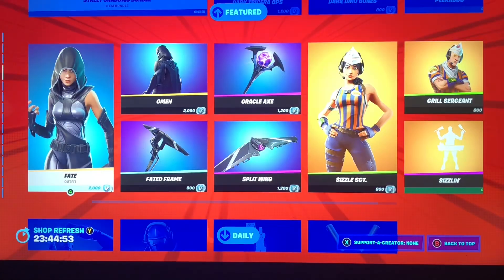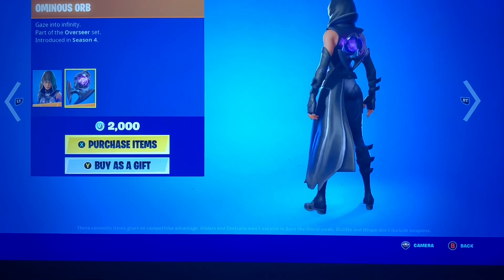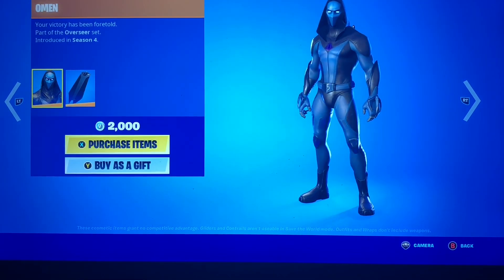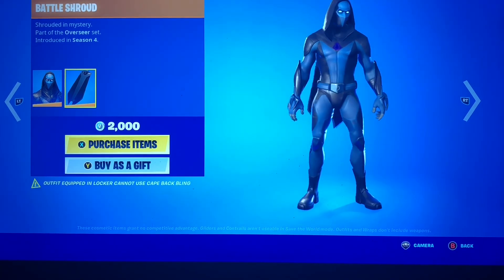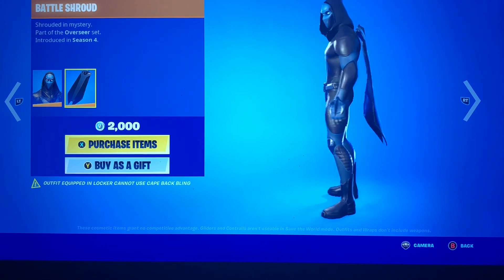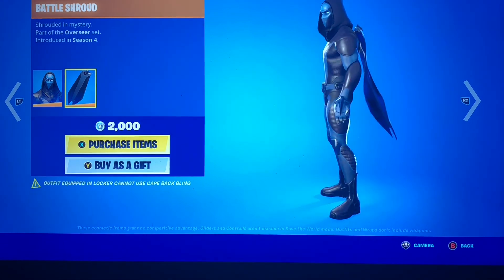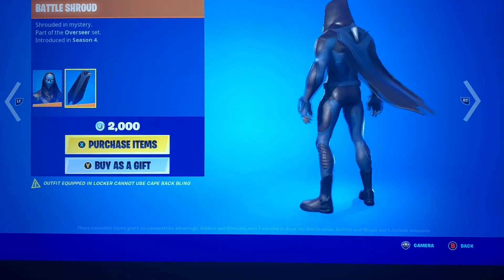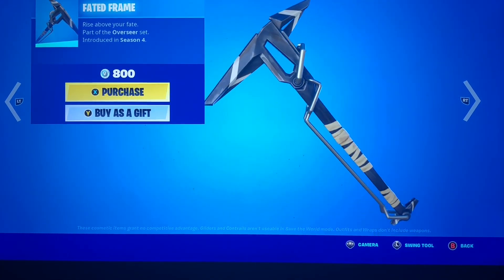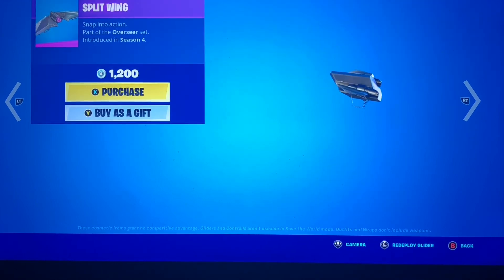We have Fate with the Ominous Orb — not a bad skin; I feel like you can really run this if you don't want to be too flashy. Omen with the Battle Shroud — apparently the outfit in the locker cannot use a cape back bling, so I guess you can't use certain things over the cape. We have the Faded Frame, the Oracle Axe, and the Split Wing.